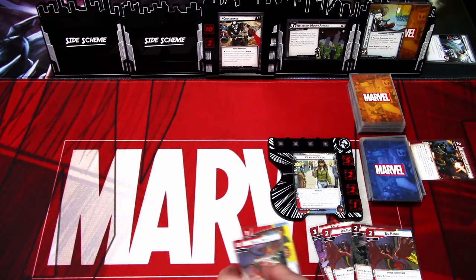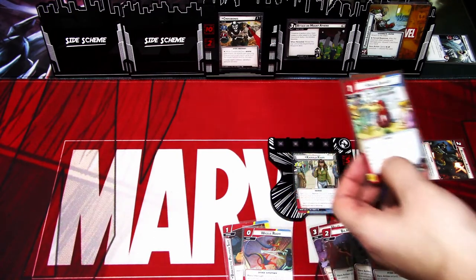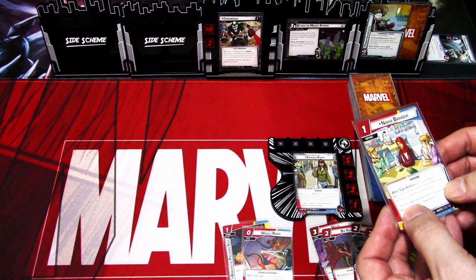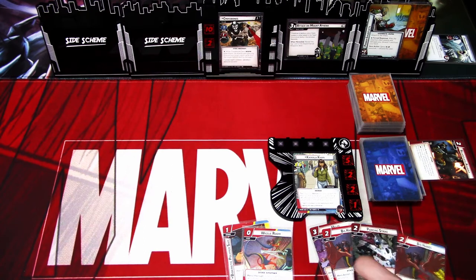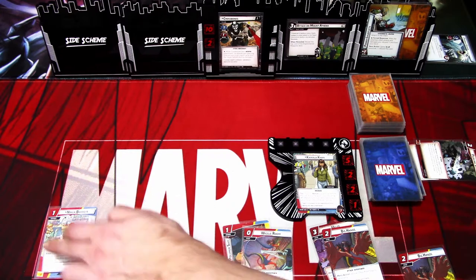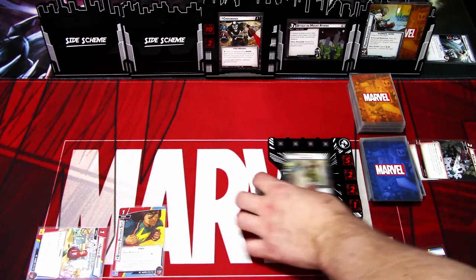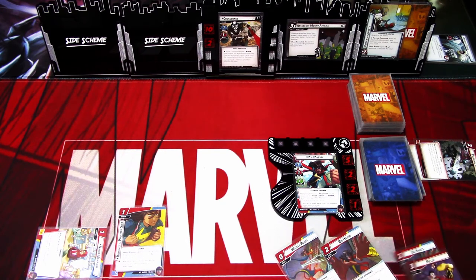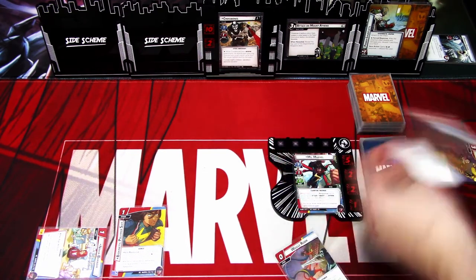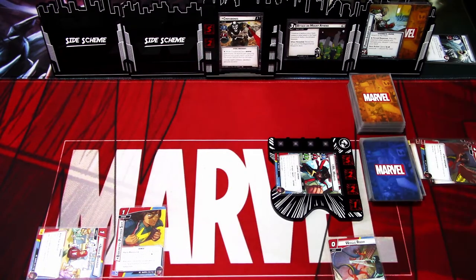Let's start by using Kamala Khan's own ability — we discard cards until we hit a Miss Marvel card, and we get Nakia Padir. I think I'm playing Nakia, then I'll exhaust and play the suit, change to Miss Marvel, and play one copy of Big Hands. We deal four damage.